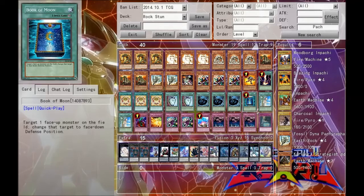Next we run one Book of Moon, just to stop opponents' plays dead in their tracks and keep them from doing nasty shenanigans. Note that you should switch this out for Breakthrough Skill should you go up against Shadals.